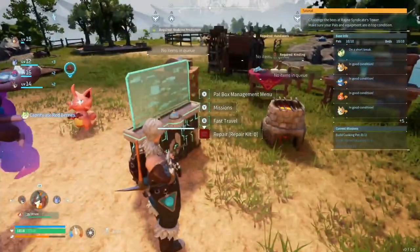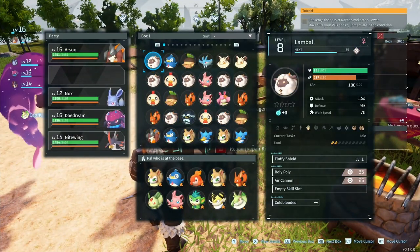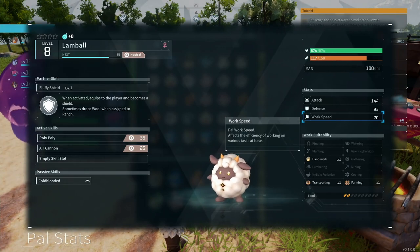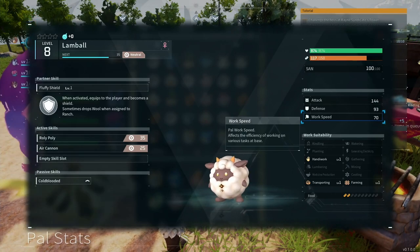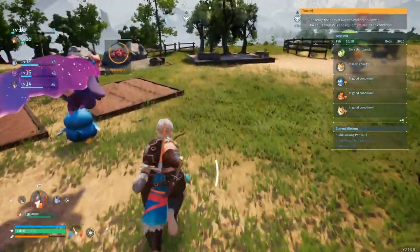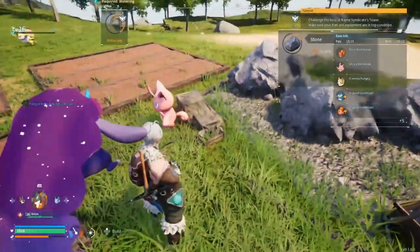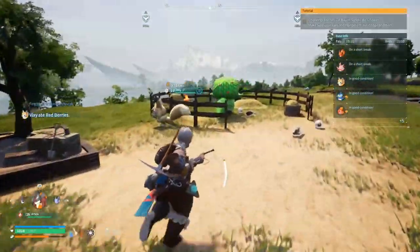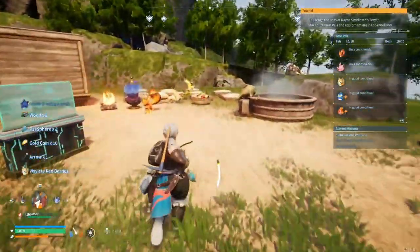If we quickly head over to look at our POWs — I've got quite a few here — we're going to use this Lambo as an example. If you press X on it, you can see that you have the work suitability down at the bottom. So this Lambo has handiwork level 1, transporting level 1, and farming level 1 — those are the jobs that a certain POW can do. And obviously depending on what the job is, depends on what they'll be able to do. As you can see, this guy's mining, this guy's watering the plants, this guy's logging, and we've got ranching over here.